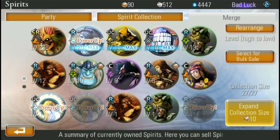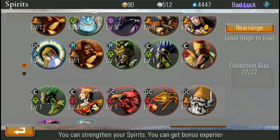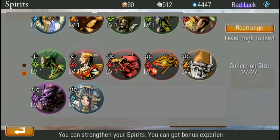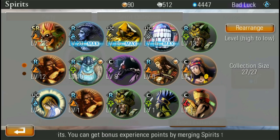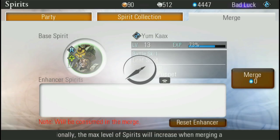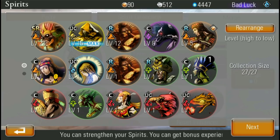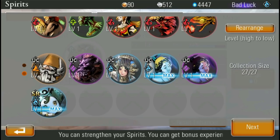Let's merge some more guys here. I've got a bunch of water spirits and wood ones, so let's upgrade my Yume Naxx here with some of these common earth ones I have.